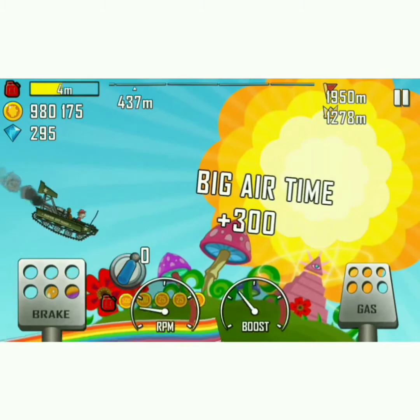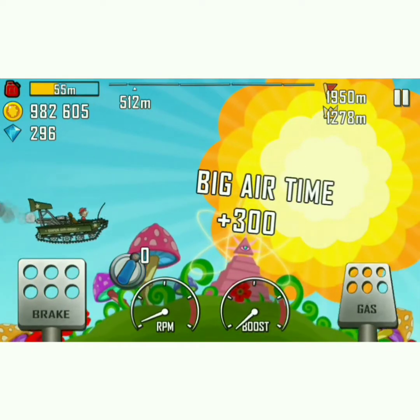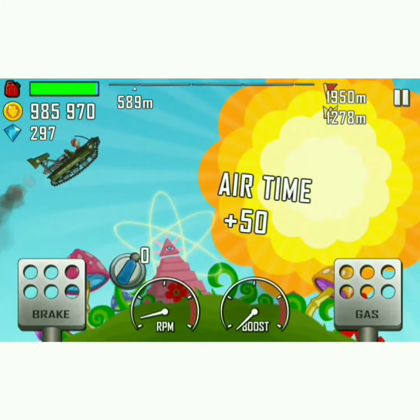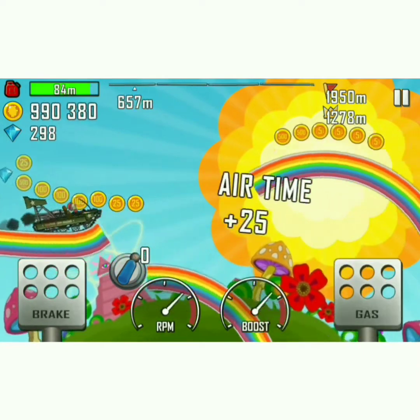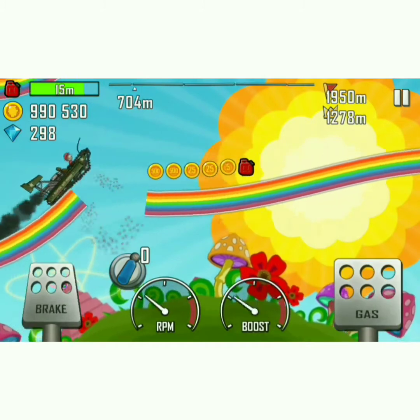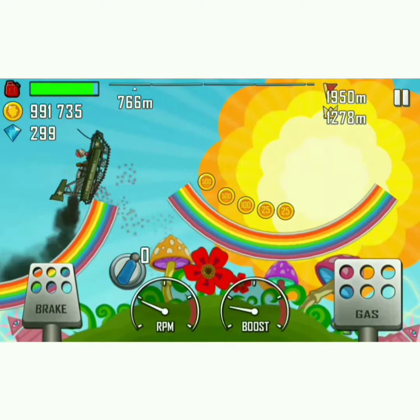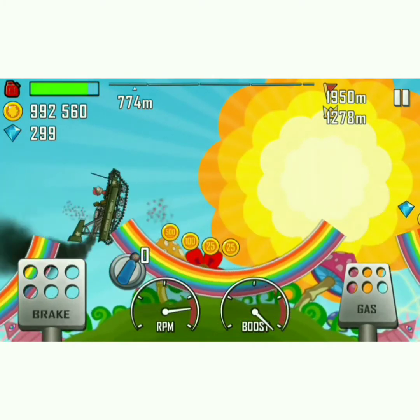At number 3, we have Rainbow. Rainbow is a really hard map because there are these rainbow tracks and there is very little space between them. If you fall, you're going to die. It's really hard — you see here there's a jump, you fly up, then you fall into the gap. It's a really hard map in my opinion and it comes in at number 3.